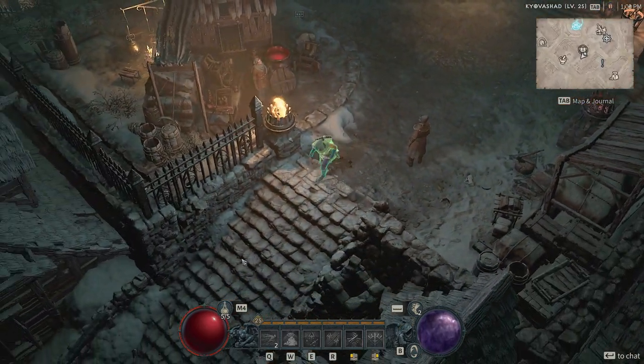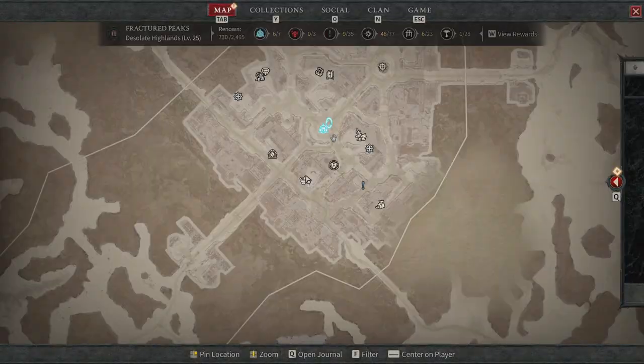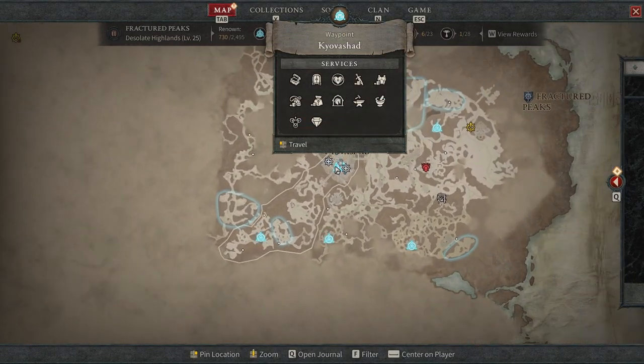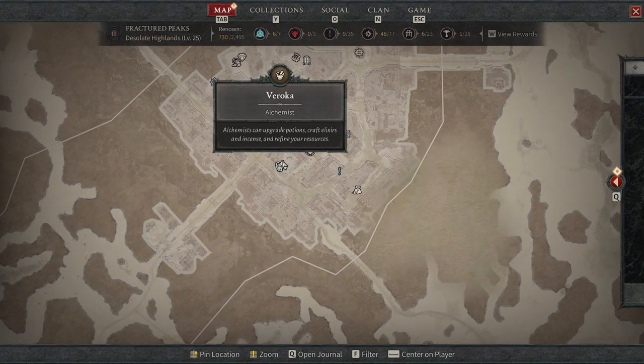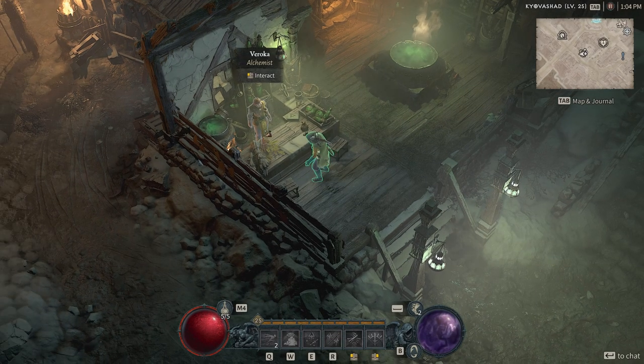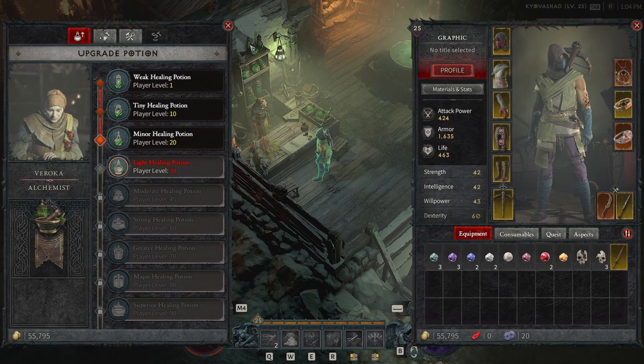Hey everyone, it's Graphic back with another video, and today we're going to be talking about what you guys should be doing with your alchemist. In the main city called Kyovashed, a little bit south of the town center, you'll see somebody called Varaka — this is the alchemist. They can upgrade potions, craft elixirs and incense, and also refine your resources. We're going to give you a complete guide on how to take advantage of the alchemist, which can really speed up the leveling process and make things easier during your Diablo 4 experience.